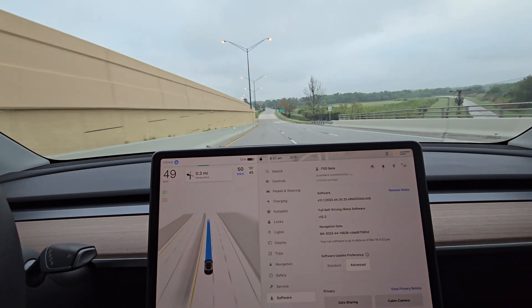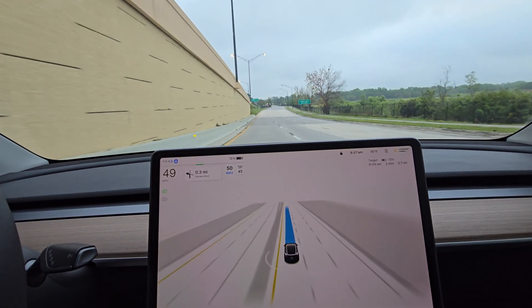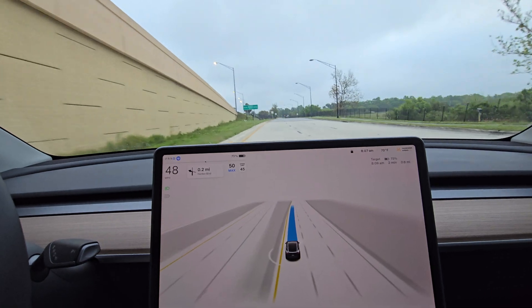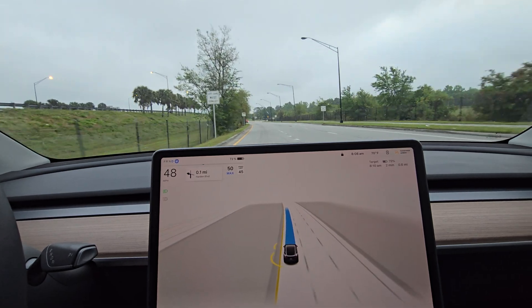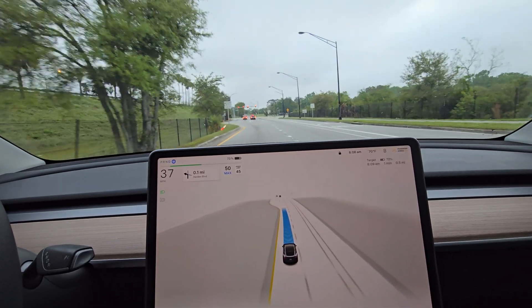This is version 12.3 of FSD Beta, and this is what I'm going to refer to as the target problem. The issue is I need to make a left turn here. There are three left turn lanes, but the car is aware of only the left two left turn lanes, not this one here that's right in front of me.